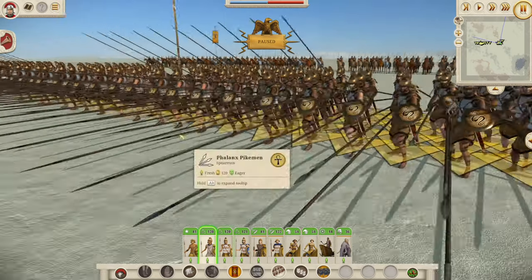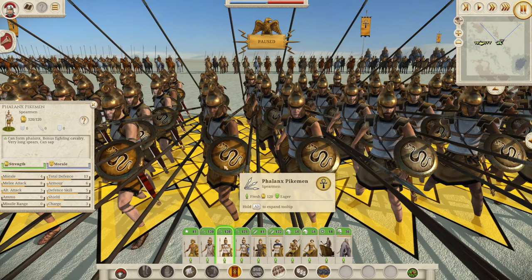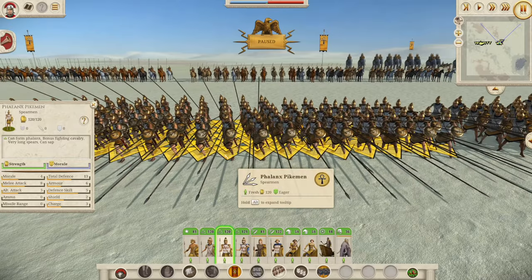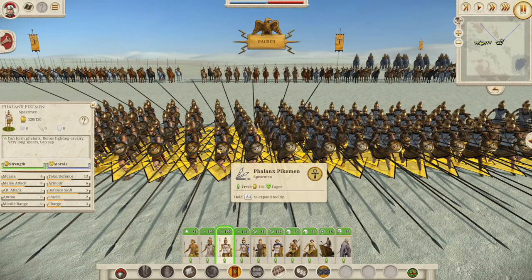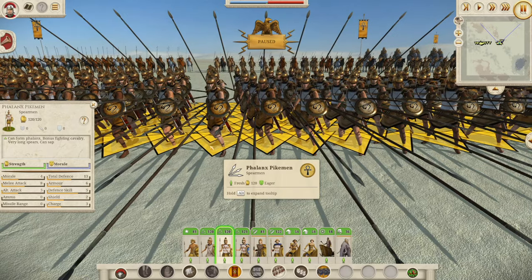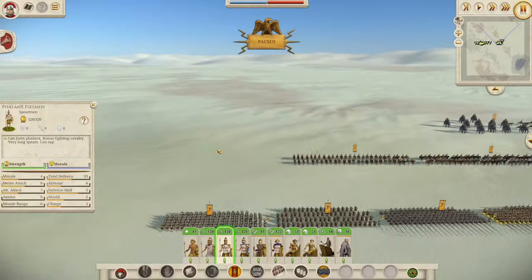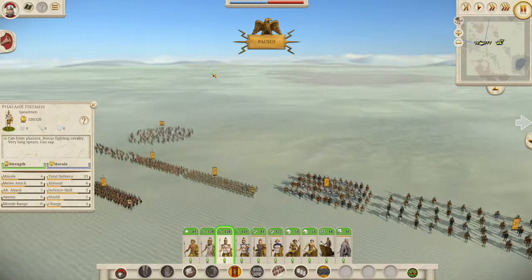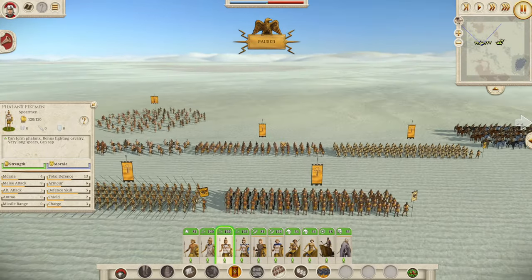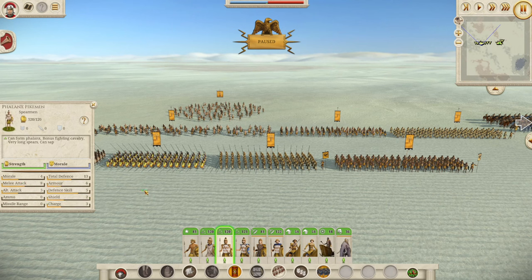Next, let's move on to the Phalanx Pikemen — a really cool addition to the roster. These guys have little snakes on their shields. They are the same stats as the Seleucid Phalanx Pikemen, but they have one more attack than the Nile Spearmen, with a few less shield — three less shield. They're pretty much similar stats to the Nile Spearmen. So it's up to you whether you want to take these Phalanx Pikemen and fight in the true Ptolemaic style, or go full native Egyptian with the Nile Spearmen. The Nile Spearmen have a bit more shield and less armor, while the Phalanx Pikemen have one more attack — they are the better unit.